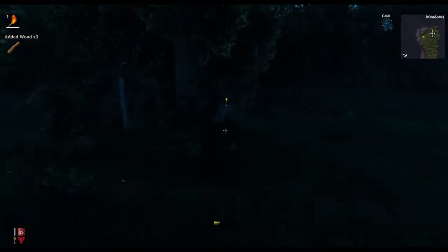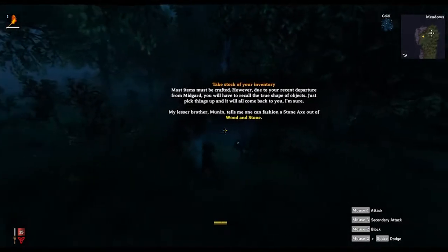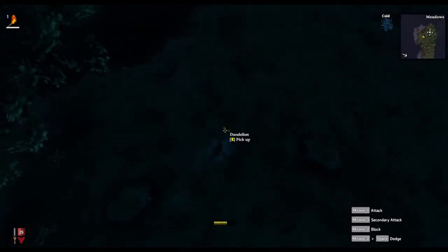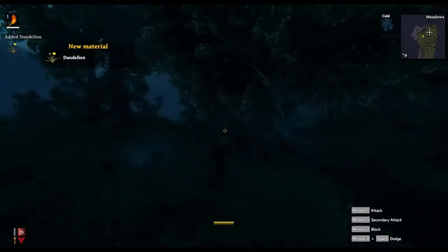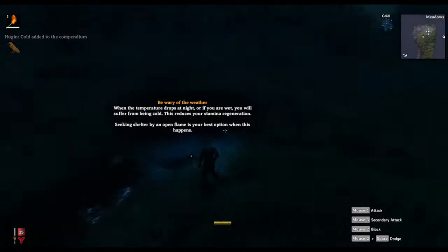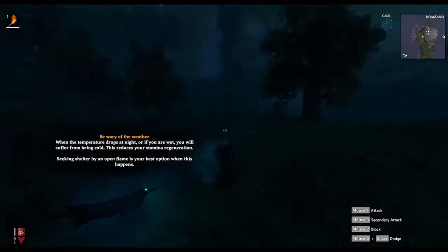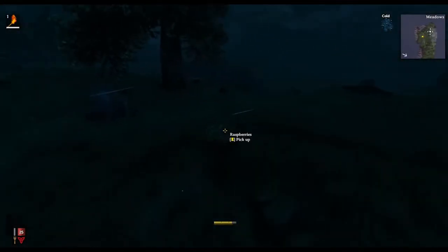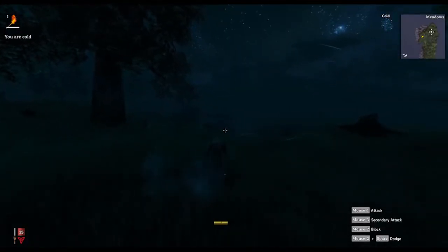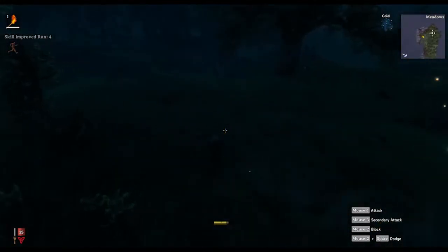Hugin's over here telling us most items must be crafted. He's just gonna say pick things up, and also make sure you're getting these dandelions - you're gonna want those later, definitely keep them. He's gonna tell you: you get wet, you get cold, there are different status effects. There's freezing, burning, and he's telling you that you can make shelter to stay warm. If you make a four-wall house with a roof it will keep you one level warmer.